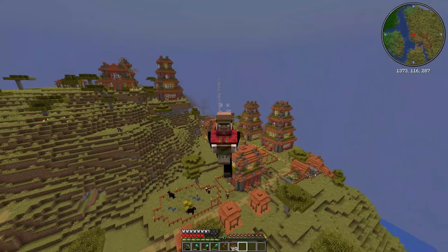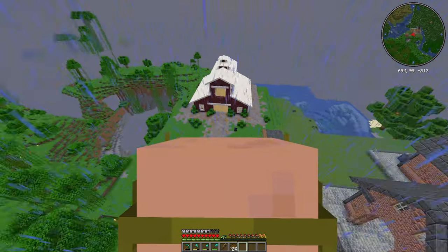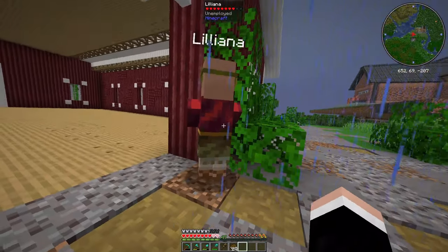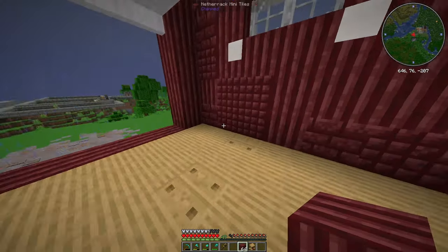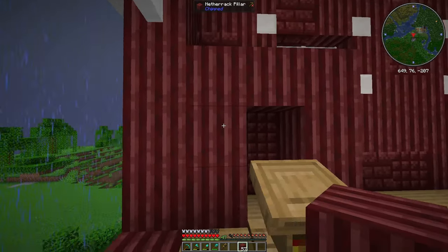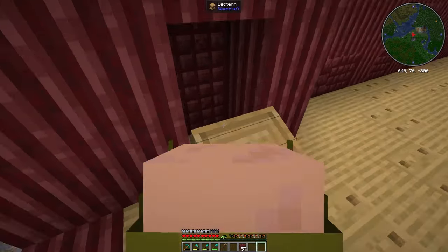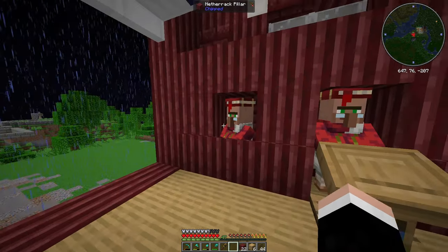We have a villager and I have to travel all the way to our base which is 700 blocks away. We have arrived — just sit still, look pretty. I know you don't have any professions but you can stay here. I'm planning to put the lectern right there in case the villager needs it. As you can see I have gathered two villagers.